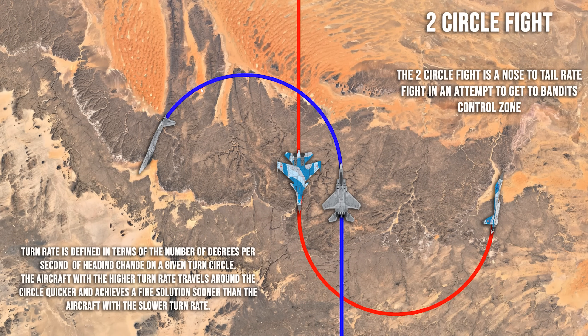The two circle fight is a nose-to-tail rate fight in an attempt to get to the bandit's control zone. You can see an example on screen — one aircraft makes one circle and the other makes another circle, ending up in almost a figure eight. The turn rate is defined in terms of number of degrees per second of heading change on a given turn circle. The aircraft with the higher turn rate travels around the circle quicker and achieves a fire solution sooner.